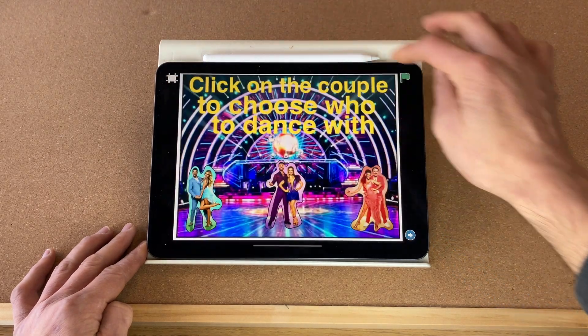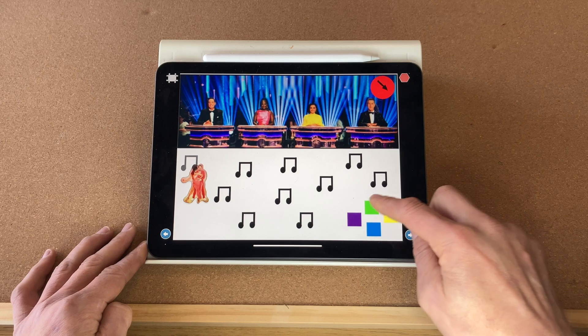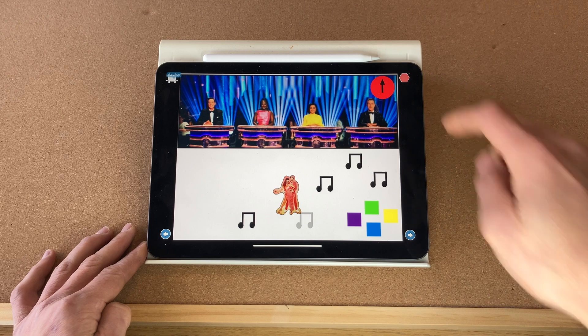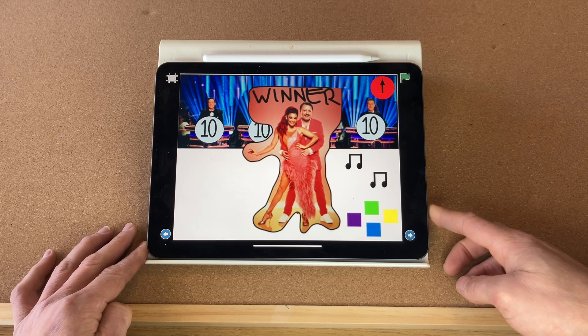The last couple is Diane and Chris. I personally think they're going to win tonight — I think he's been brilliant. Again, the countdown timer starts, you move them around the dance floor, the timer runs out, the judges give their scores and announce the winners.